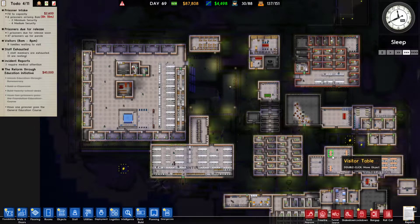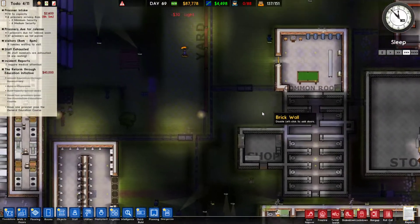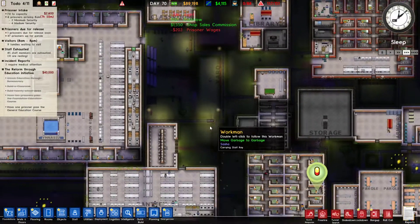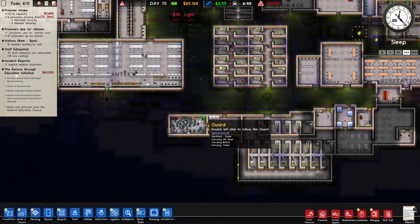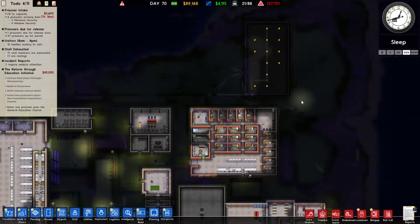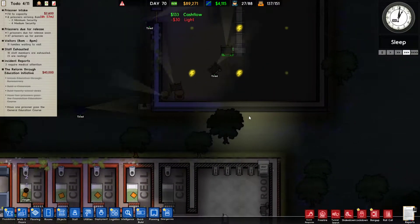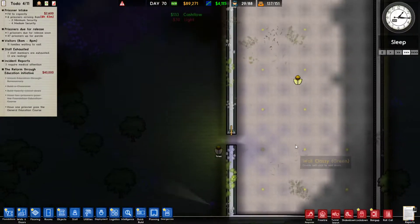We're going to put in more yard lights so you can see better. Fulton has got a bowel problem — can't control your bowels. We still have massive amounts of people in the staff rooms all the time, which is great. Let's get these lights installed. I want to get my beautiful classy green walls. Looks pretty good actually.